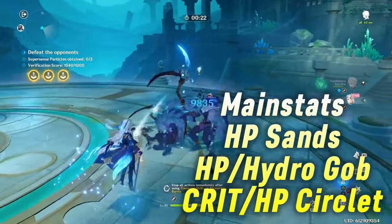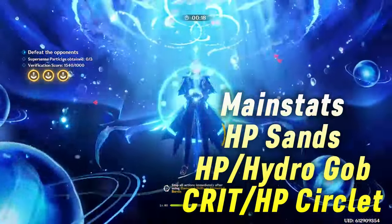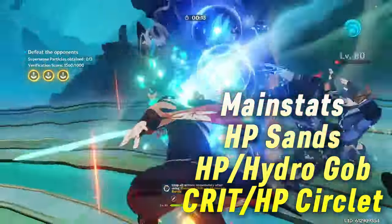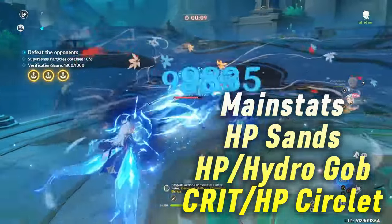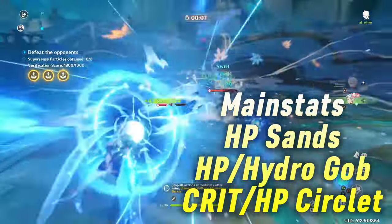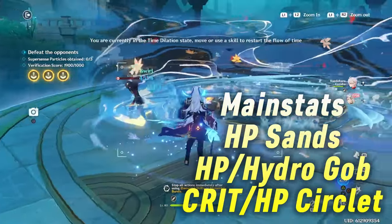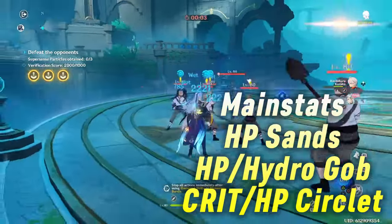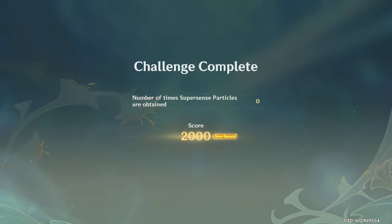For the main stats, Novolet is very flexible. You want an HP% Sands, but the Goblet can be either HP or Hydro, and the Circlet can also be either HP or Crit. HP% Goblet and Circlet are within 1-2% of Hydro and Crit, in favor of HP Goblet and Crit Circlet. With the right substats, you can even get away with using triple HP, which can make Novolet's artifacts pretty easy to build.